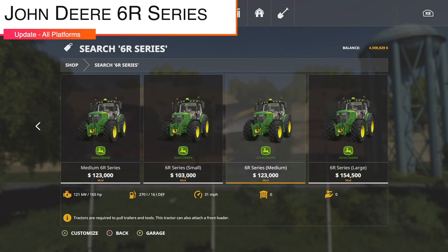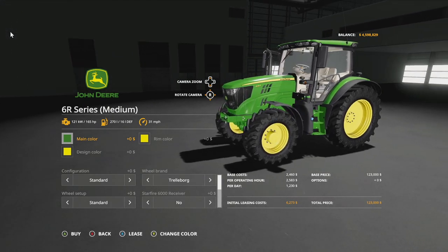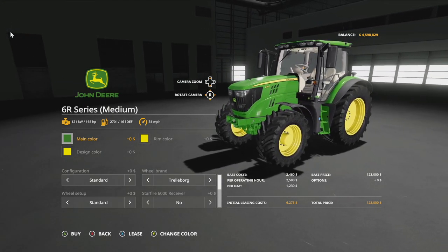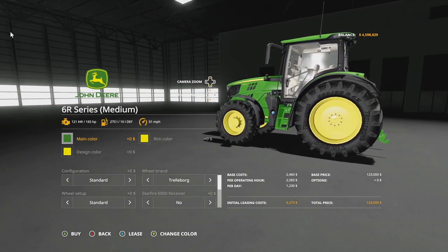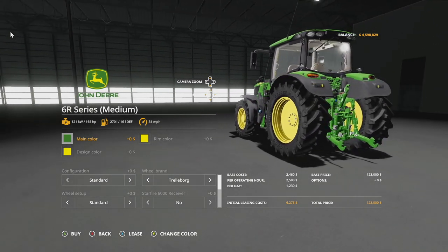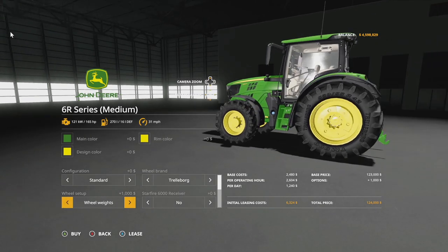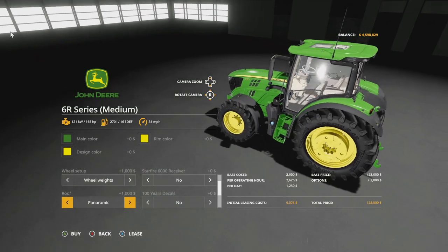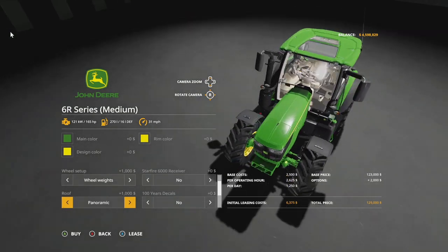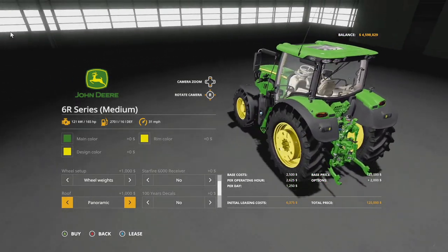We've got an update to the John Deere 6R series - small, medium, and large versions - version 2.1. Added Simple IC support, new configurations of panoramic roof and warning signs. The original 6R series wheel weights have been added and some visual errors fixed. The wheel weights look awesome, and the panoramic roof is a great look on that tractor.